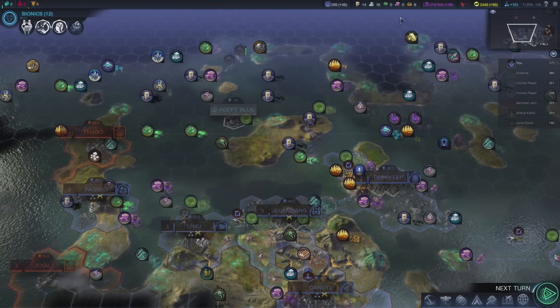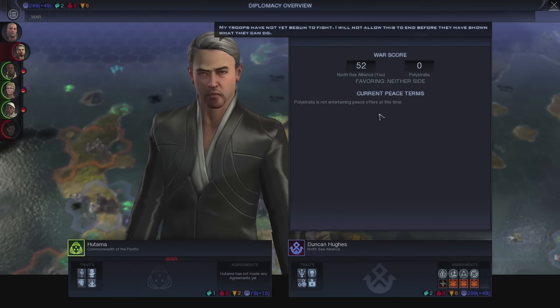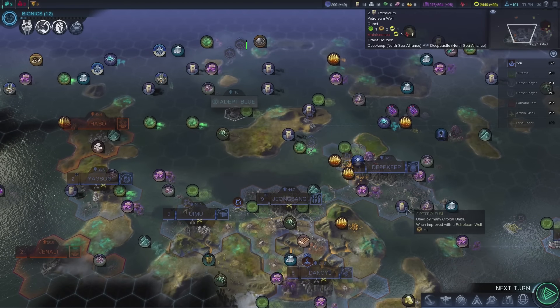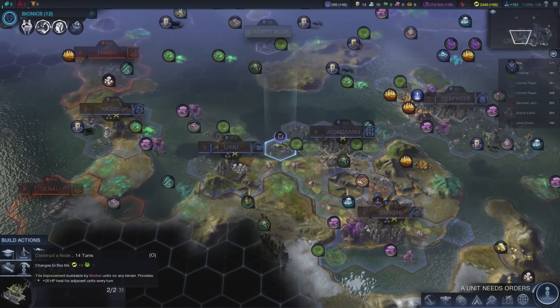Another thing they actually added is — I believe they called it Spoils of War — where if we want to make peace with someone, we can actually choose what happens. But it only works when he's actually willing to make peace with us. So apparently right now it's not available.